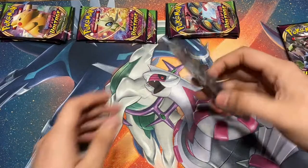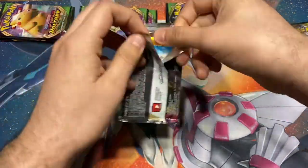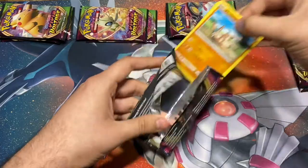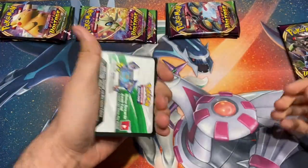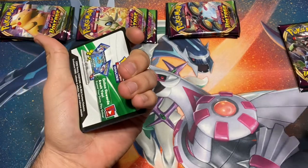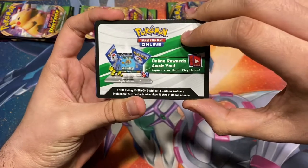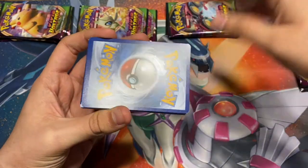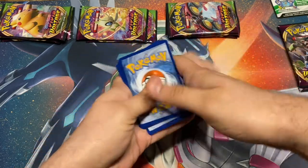Here we go, pack number one. For my section of the video I'm pretty sure I'm just going to showcase the cards, and these guys can either rush it or take their time — up to them. Right here we got a white coat card, so that means we are going to get an ultra rare — it could be something like a V, a VMAX, or a holo.